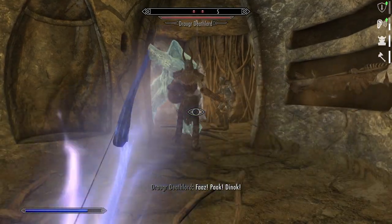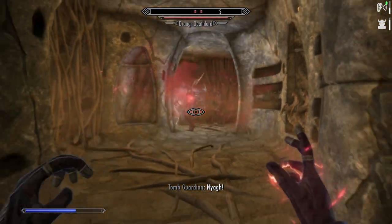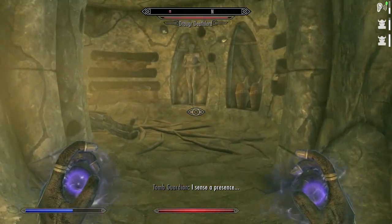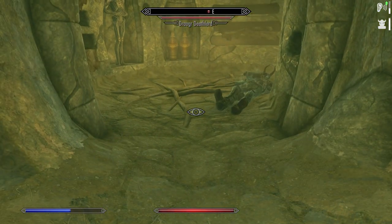Thanks to Muffle and Invisibility, he can remain unseen even without many ranks in stealth, as the ghosts will keep your enemies' attention away from you. And with heaps of Magicka and decent Magicka regeneration, you will always be able to cast Muffle and Invisibility spells — well, not before you grow your Magicka bar to around about 300.